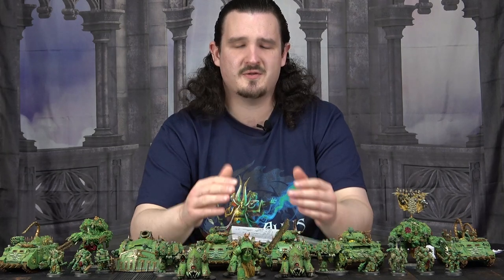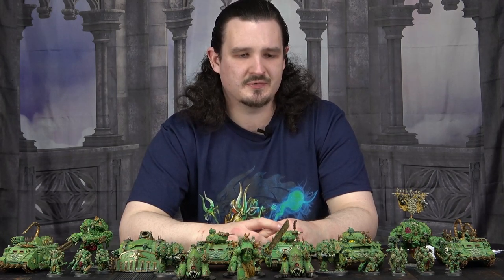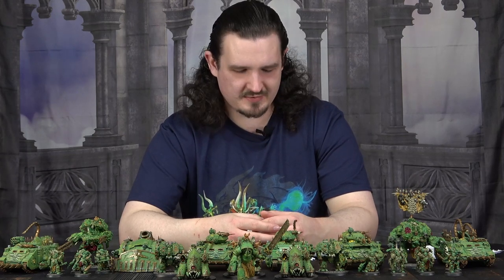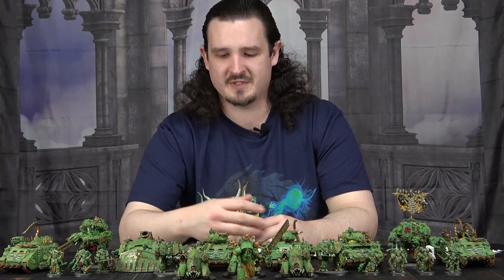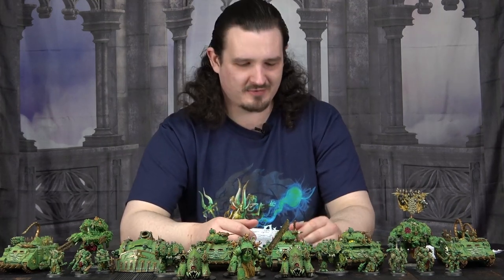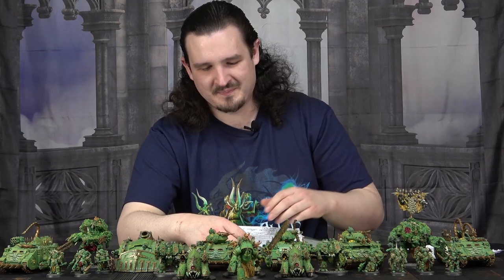Maybe if something was clinging to life with one wound you could cast this to get rid of it. Or if there was a bunch of stuff clustered together — the lieutenant and librarian and captain all in the same place — you could take a mortal wound off all of them. But considering the other powers you have access to, and that Death Guard already have a good number of psychic powers that do mortal wounds, I wouldn't bother taking this one. Let me know in the comments if there's a great situation I'm not thinking of, but one mortal wound is not great in my opinion.